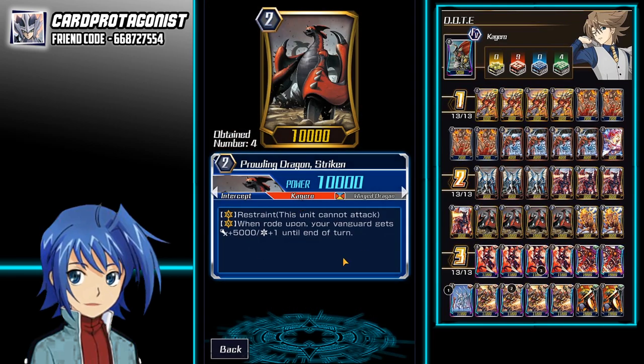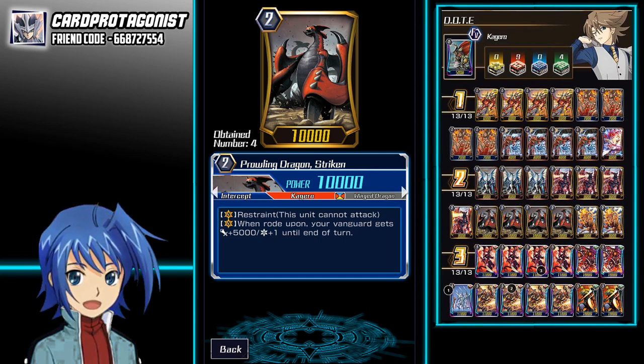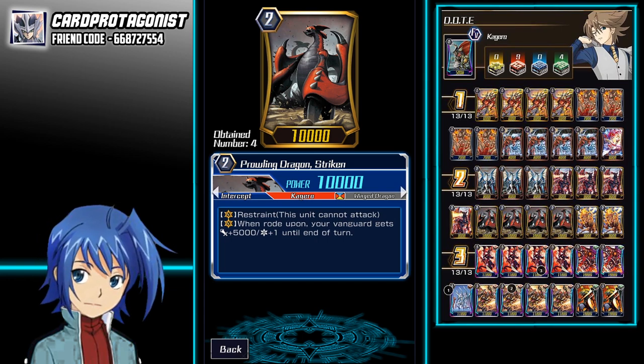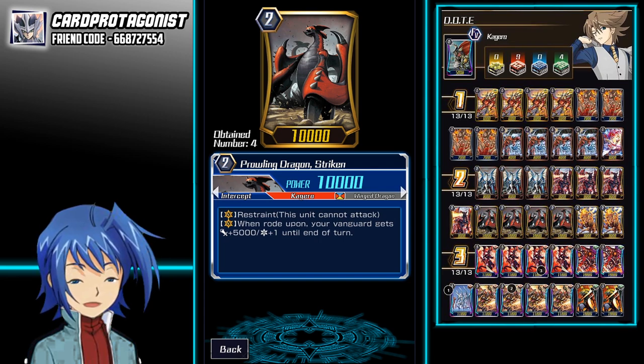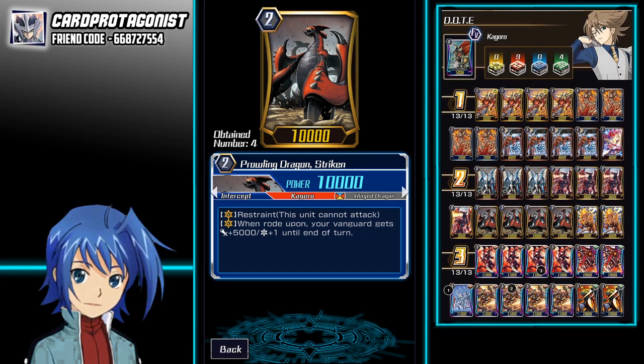Next is Strykon, a very interesting unit. Strykon has the ability to gain 1 extra crit when ridden into Grade 3. The main reason this card is used is because of the Restrain ability — this unit cannot attack as a Vanguard. So during Grade 2, you're not attacking at all. In this meta where Counter Blast is so important in the early game for decks like Majesty Lord Blaster, denying your opponents a Counter Blast is actually really good. You'll make up for it next turn because you'll gain extra crit. This is actually really powerful, especially in the endgame — if you ride Overlord and do have the Persona Blast, your crit will maintain for the entire turn, and there are games where you can end the opponent off with one single shot just because you have the extra crit and the Persona Blast restand.